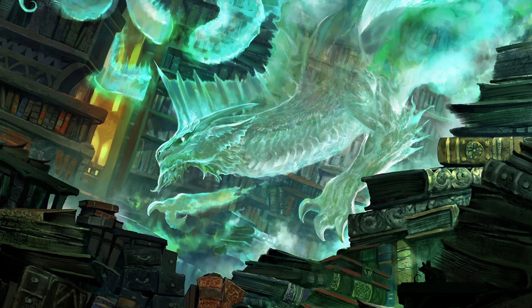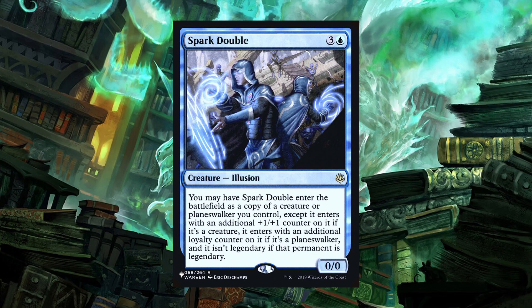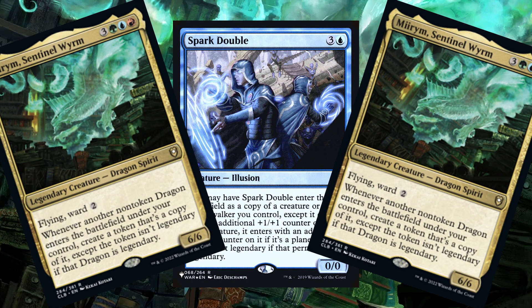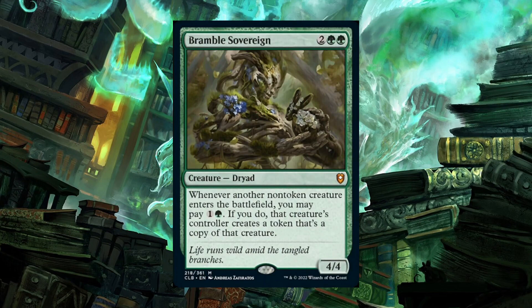The last couple of clones in the list are a little different — they do not create legendary copies when they come in. Irenica's Vile Duplication, from the new Baldur's Gate set, creates a non-legendary copy of something, so you just get a flat-out non-legendary token copy of Mirim. Spark Double, however, is going to rip a page out of the Volo playbook from the AFR version — it creates a non-legendary version of itself as a clone and then creates a token copy, so you'll end up with three Mirums on the board right as it comes into play. One final card reprinted in Battle for Baldur's Gate that synergizes well with all this token creation is Bramble Sovereign. For two green green, you get a four-four Dryad that says whenever another non-token creature enters the battlefield, you can pay one and a green to create a token copy of that creature. This essentially adds a kicker of one green to every non-legendary creature spell in the deck, and it would also include that Spark Double.